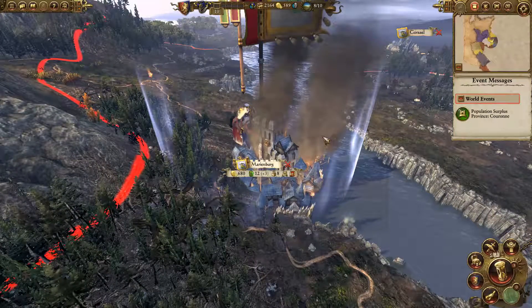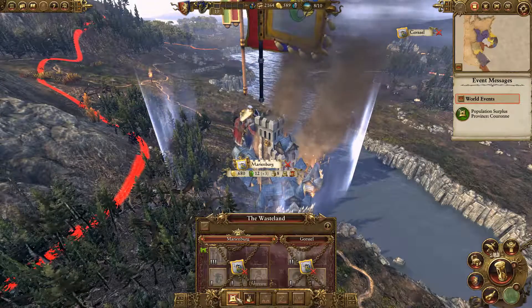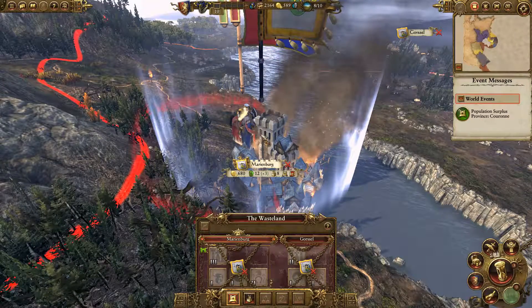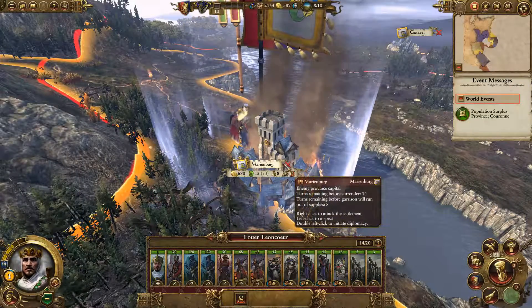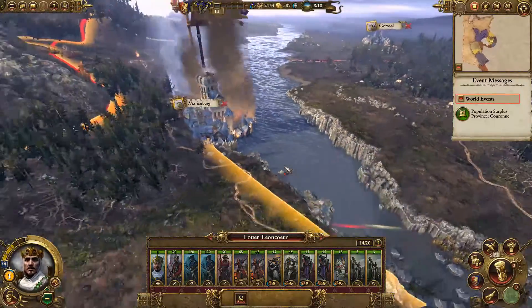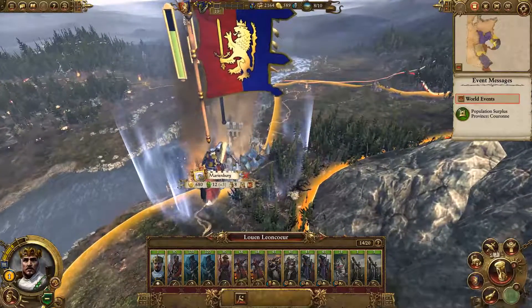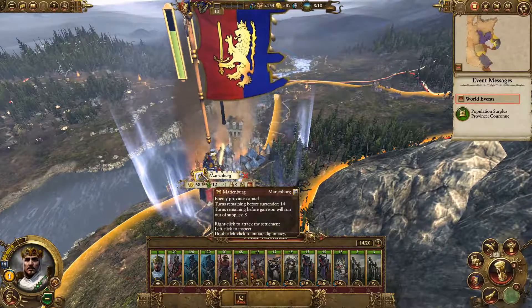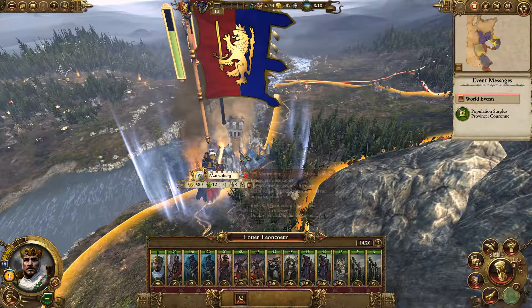Marienburg. So we're besieging this place right now. How do I look at the siege? The camera rotates around itself - that's kind of weird. Anyways, how do I actually... let's just right-click. I don't really want to sit here waiting out a siege.